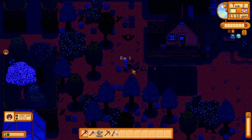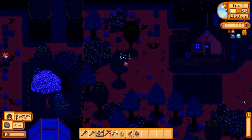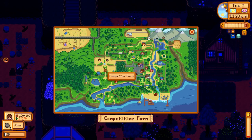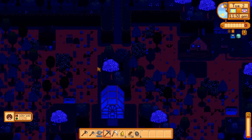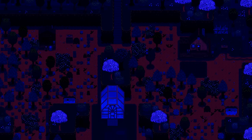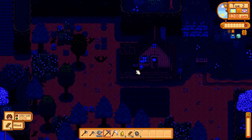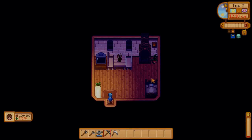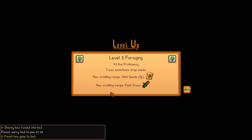I've leveled up foraging too. One rule is obviously my side of the land is mine — Pox can't come across and start gathering all my resources. Whatever is on this right side of the map is mine, and the left is Pox's. I can fully zoom out as well, which is pretty cool. You can see just how big our space is — you can see Pox's farm on the left there, he's just stood outside his door. That is officially day one done. I've got the wild seed recipe, which is amazing, and we've got field snacks.